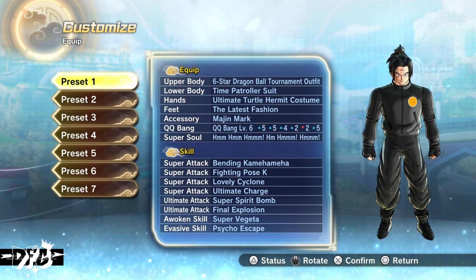For my basic skill, I'm going to be using Psycho Escape. The main thing you want to have is the super soul called Elder Kai's super soul, which you can get by feeding Majin Buu's children food and they'll randomly drop it for you. With this build, it's going to give you super armor and auto-heals at the same time. I'll explain how the build works in the gameplay.